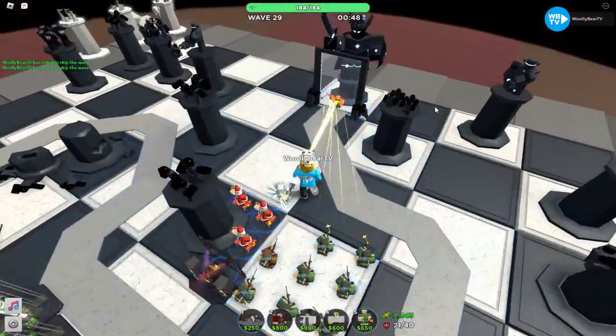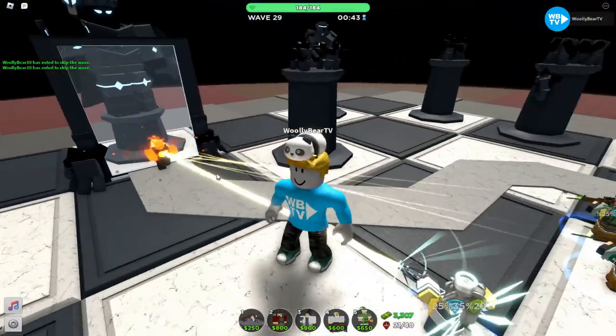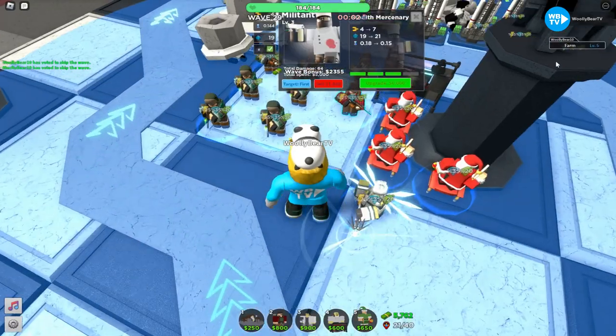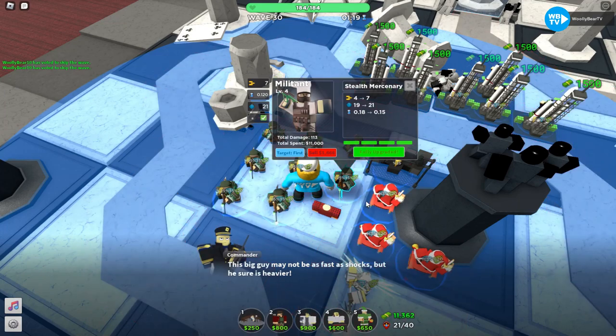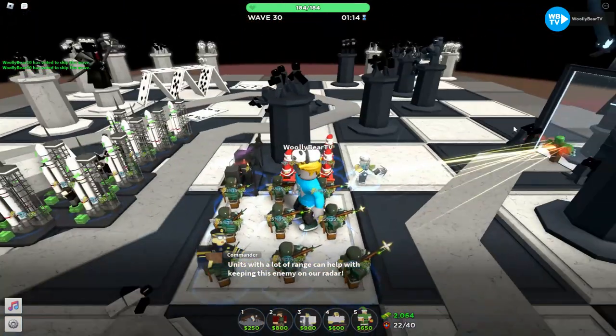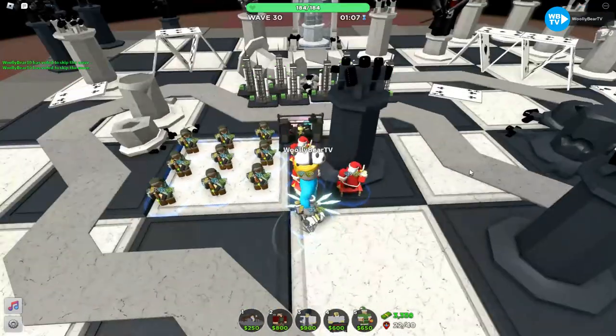If this was Fallen mode there would be a tank, which would be kind of bad. It's actually pretty hard to get to wave 30 by yourself if you don't have good towers. I've tried a strategy to beat Fallen mode using just Militants and support — trust me, it's not as easy as it looks.